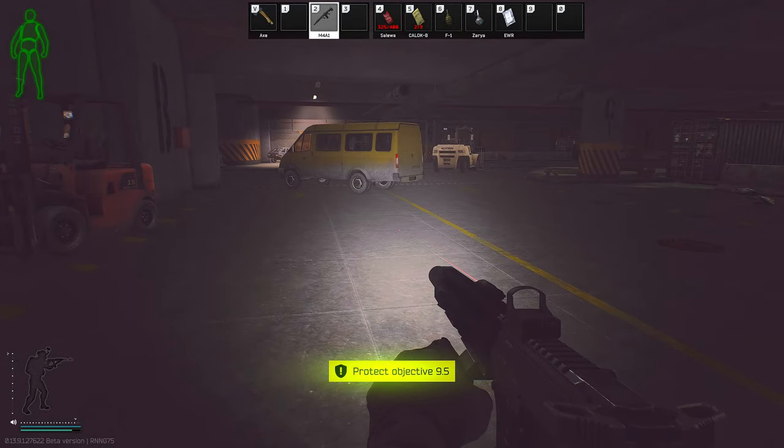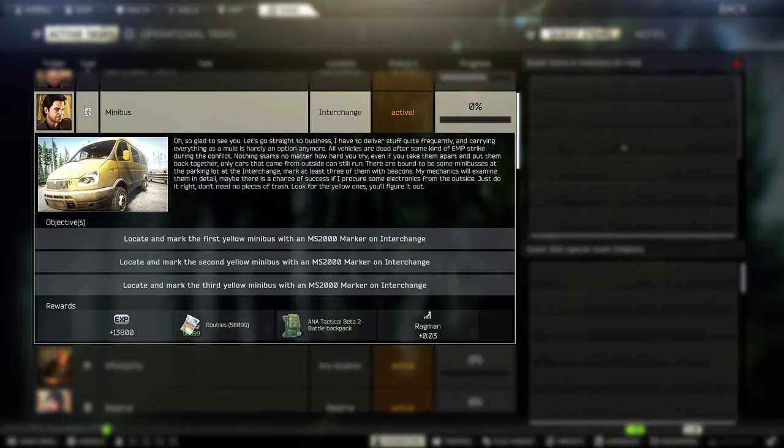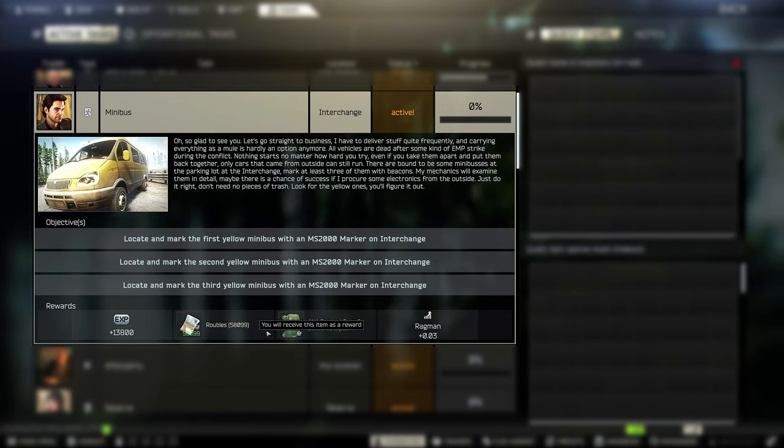And I believe this also unlocks the quest audio file: 'So glad to see you. Let's go straight to business. I have to deliver stuff quite frequently, and carrying everything as a mule is hardly an option anymore. All vehicles are dead after some kind of EMP strike during the conflict — nothing starts, no matter how hard you try, even if you take them apart and put them back together. Only cars that came from outside can still run. There are bound to be some minibuses at the parking lot at Interchange. Mark at least three of them with beacons — my mechanics will examine them in detail. Maybe there is a chance of success if I procure some electronics from the outside. Just do it right, don't need pieces of trash. Look for the yellow ones, you'll figure it out. And shh — the rewards are okay.'